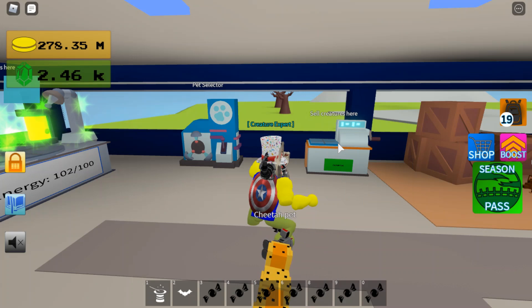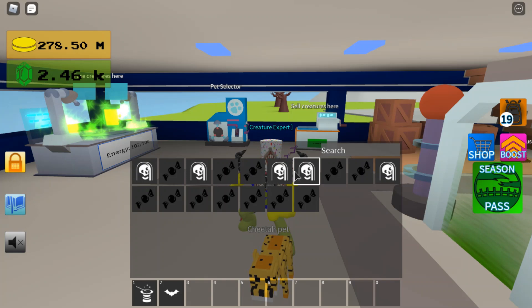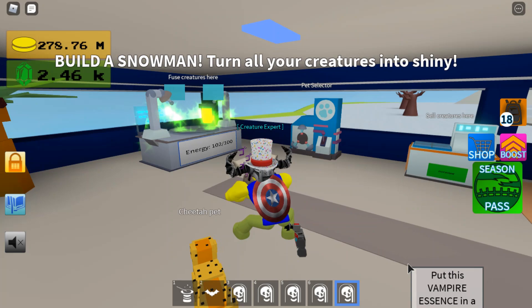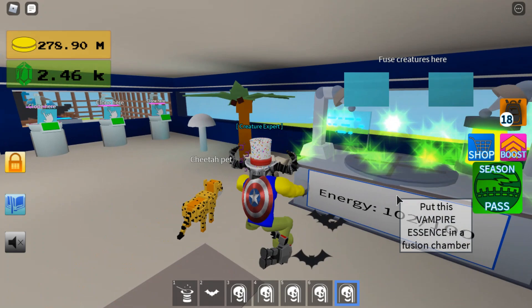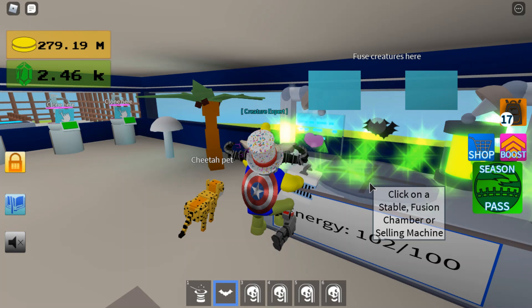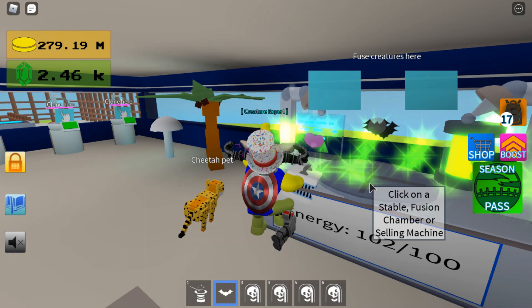I'm just going to open all of them so I can move them all down. I've got the ghost essence, skeleton essence, zombie essence. It seems like the vampire essence is rare, or it's just my luck, but I finally got it. I'm so glad I got it and didn't just get another skeleton essence — that seems to be the most popular. Fuse the vampire essence with the bat to get the Vampire Bat, which is huge.